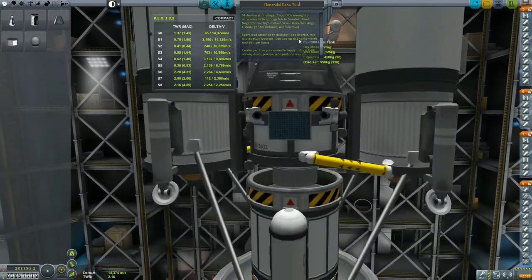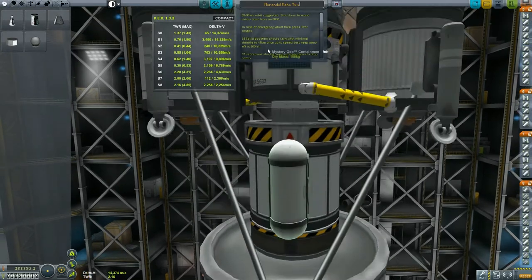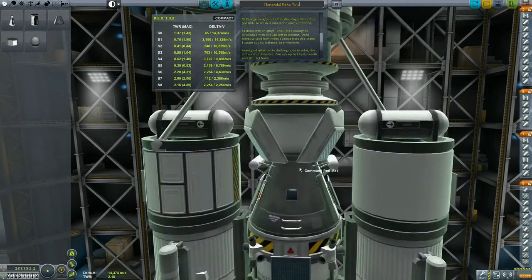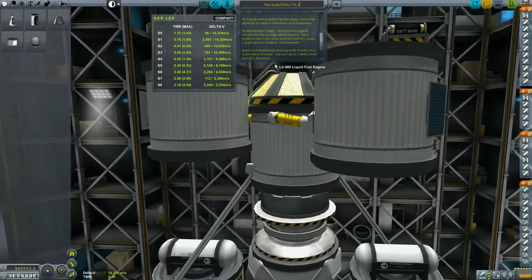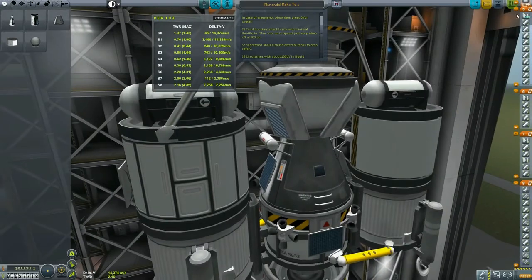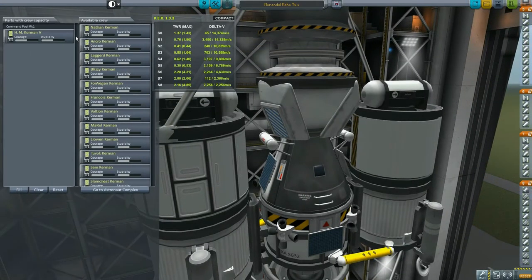He told me what everything does — leave pot attached to docking node in orbit. This is the return booster to get us home. Leave this in orbit, come back up, re-dock, and then bring it all back. Not sure what the sepatrons are for, but let's go ahead and get out of the pod.